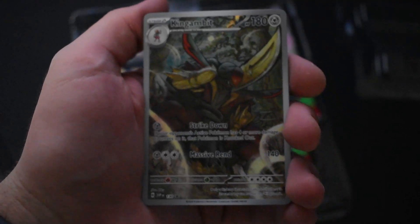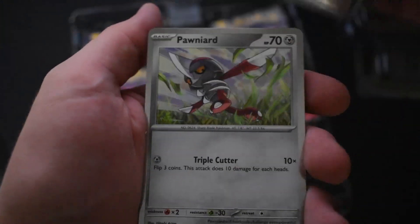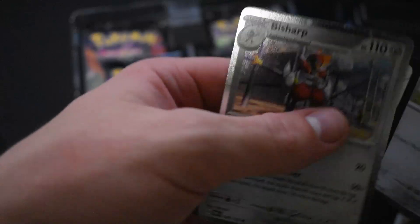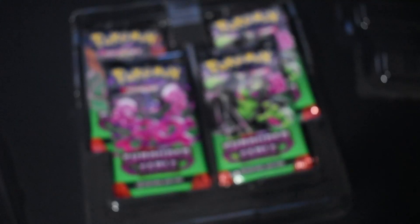We do have the King Gambit Illustrator Rare here — pretty freaking cool. We got a Pontiard with the star foil holo. You can see it right there. I'm gonna be sharp with that holo as well. Very unexpected Pokemon to come out in this generation — did not expect an evolution for Bisharp, honestly.